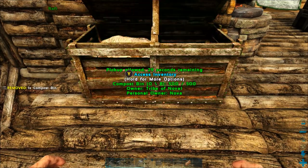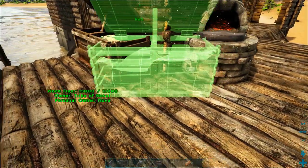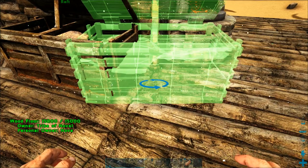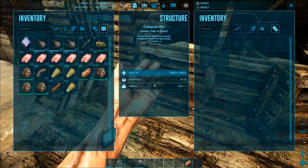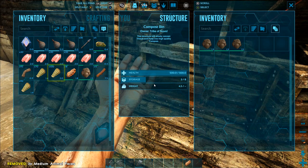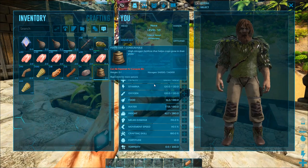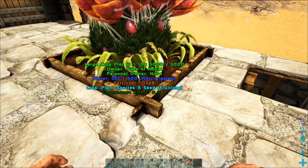Welcome back to another episode of the Switch Survival Guide. Today we are going to teach you all about compost bins and how to use them to turn normal dinosaur feces into really potent fertilizer. Fertilizer is over 10 times as effective as a piece of feces, and this will be one of the main resources we need to worry about because we now have an entire organic battleship protected by amazing Plant Species X turrets that use fertilizer as ammunition.